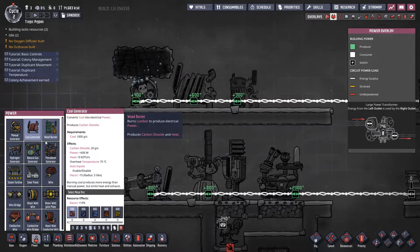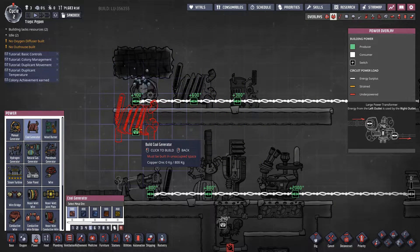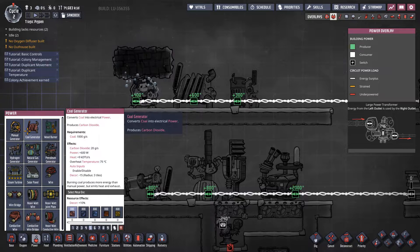The coal generator outputs 600 watts worth of power, which is 50% more than the manual generator. It also outputs 9000 heat units, which is a lot of heat — something you're going to have to keep an eye on. Along with that, the carbon dioxide number is equivalent to 10 dupes running around your base, so it is something you're going to have to take care of sooner or later.